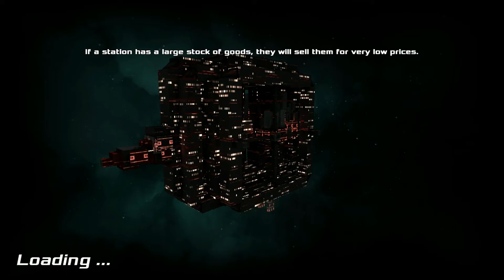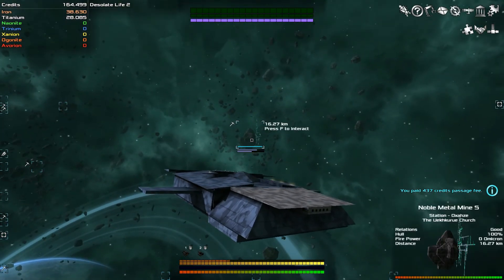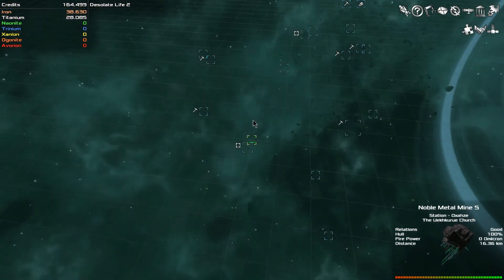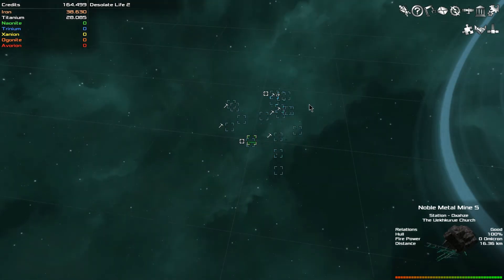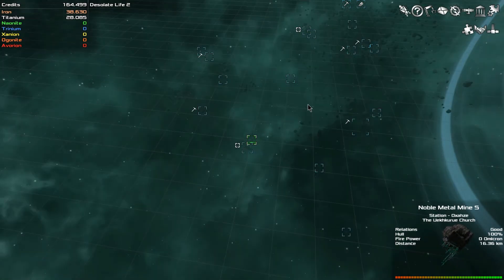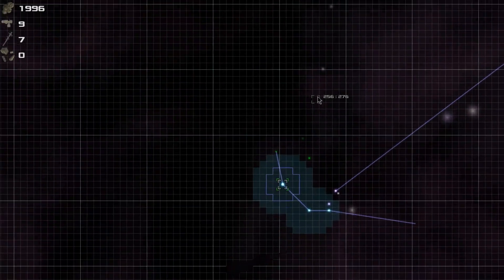Luckily these loading screens are pretty quick. Alright, what do we got? Oh, a lot of mines — so that means these are already claimed, a lot of them. Maybe a shipyard though. Maybe not. Oh dang. I don't see any big asteroids that aren't claimed either. I'm definitely not going further north.